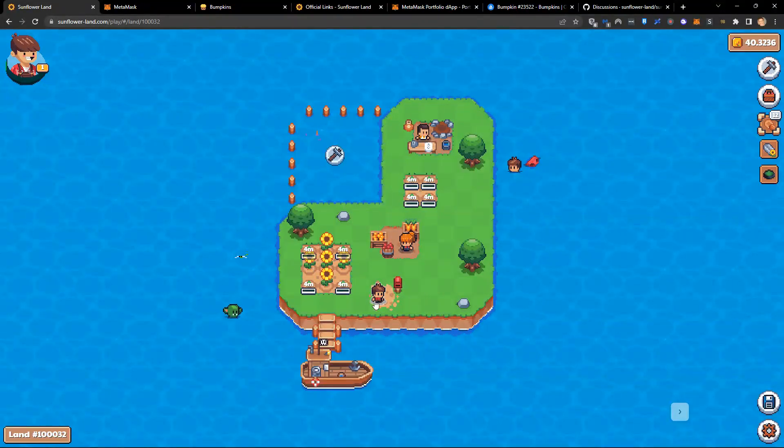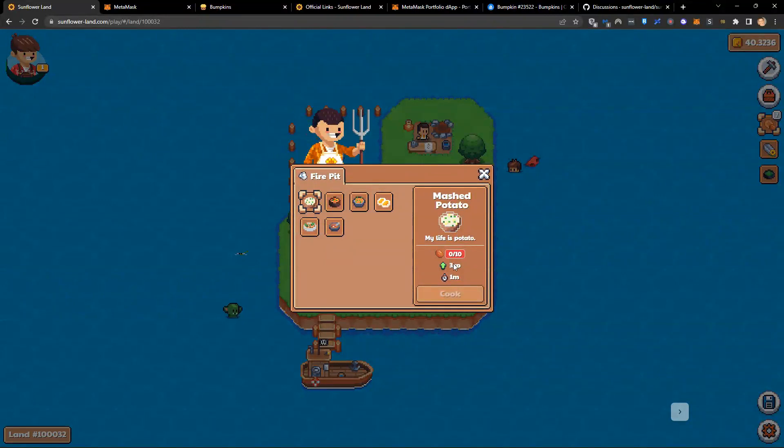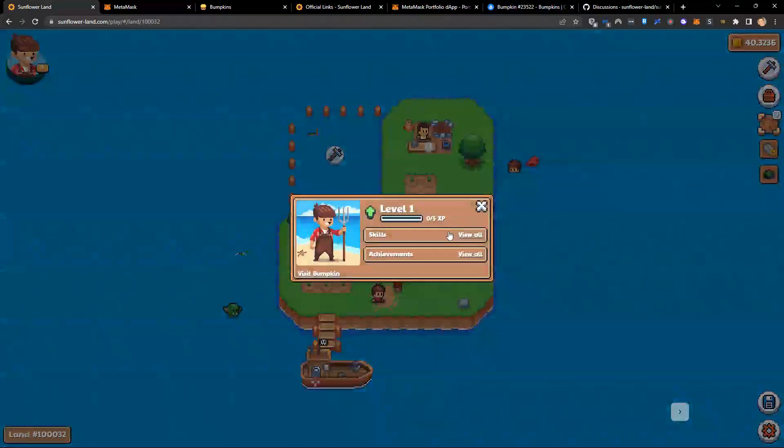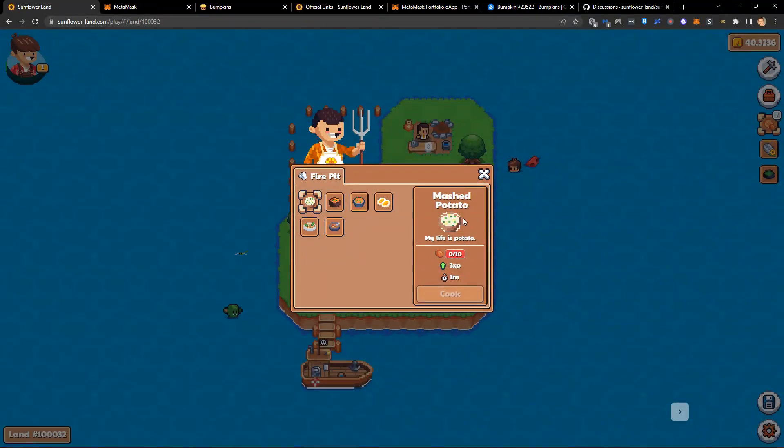My sunflowers have just finished. I'm going to harvest them and plant more potatoes. What I'm trying to do is get enough potatoes to make some mashed potato. It takes 10 potatoes to get 3 experience, and I need 5 experience to level up. This means I need 20 potatoes. Your first initial goal when playing this game is to get enough potatoes to do this.